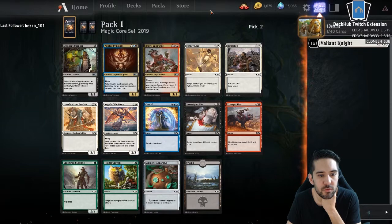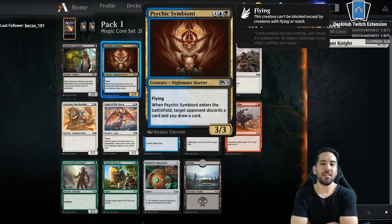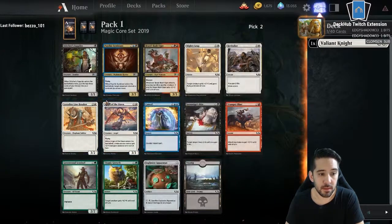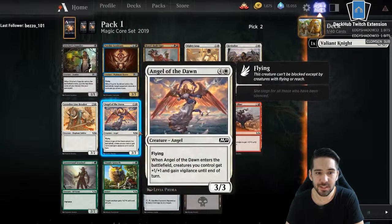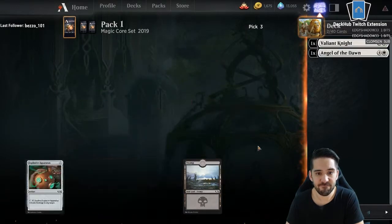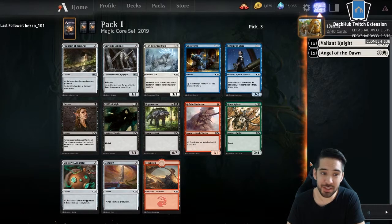Symbiont. Angel. Symbiont is really good, but it's a double-colored card — don't want to take that this early. So we only have the Angel basically; the other cards are not good. And it's white too. And a Stag, which is basically the best card here too.